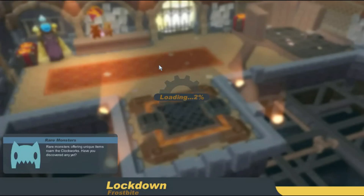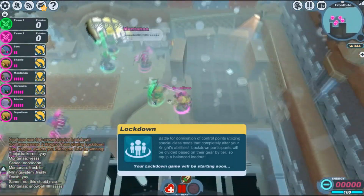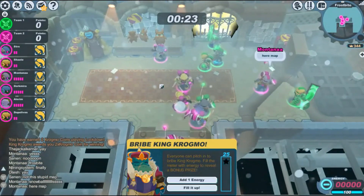Lockdown on Frostbite — this is the one you want, this is the one with the snowballs. You can actually buy buffs and stuff with real money, which is really stupid. This is why the game is horrible.